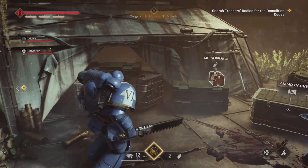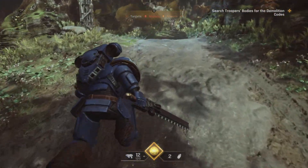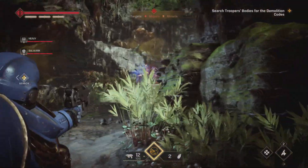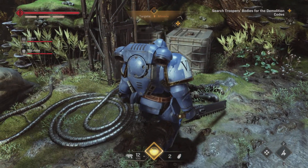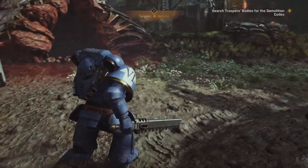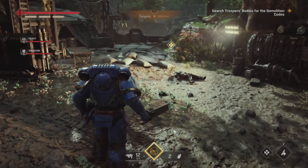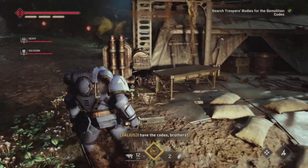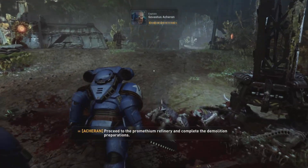Are you the lucky one? They're not — I'll get up here. There is the beat. Lucky number two. Sweep complete but nothing here. Damn. Third time's the charm — same. I have the codes. We have located the codes, come on. Proceed to the Promethean refinery and complete the demolition preparations.